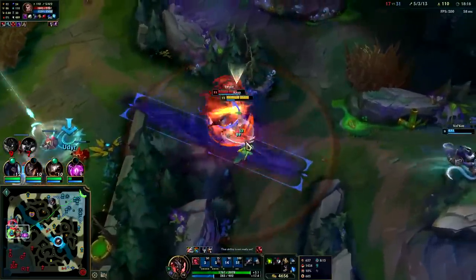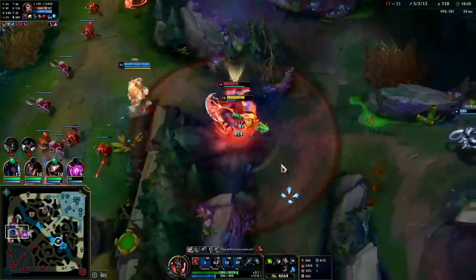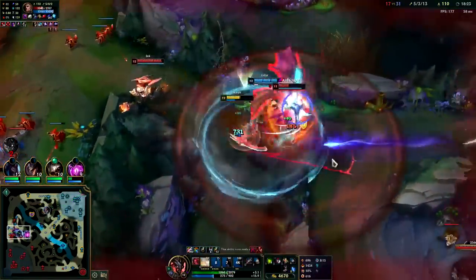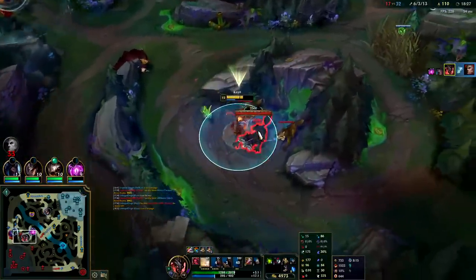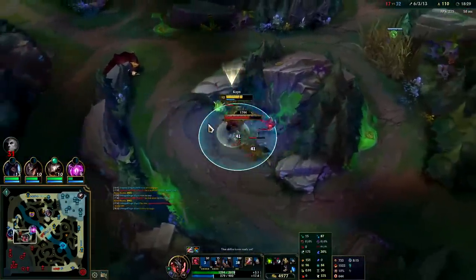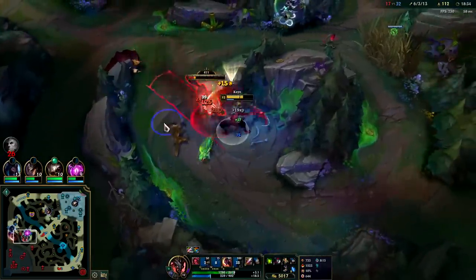Auto attack, Q into the wall. I'm getting Carve off of him, full stacked. Conqueror as well. He's missing a lot of armor and I'm getting a lot of movement speed — right now I'm moving 393. Now that our Carve is off we're moving 375. So that's 18 mobility right there.